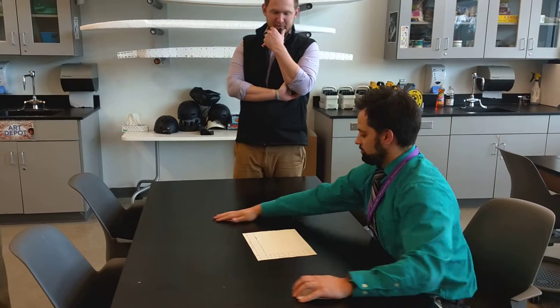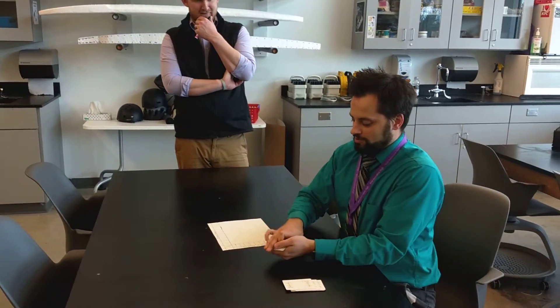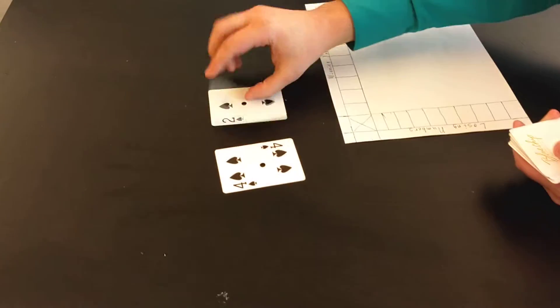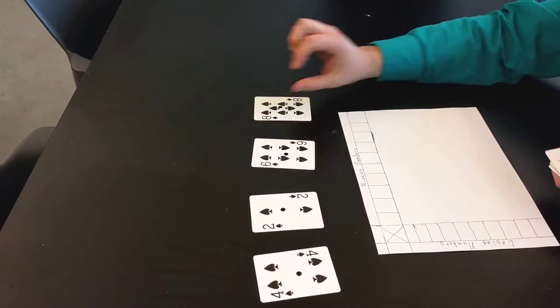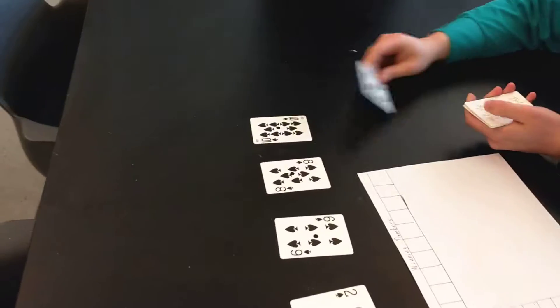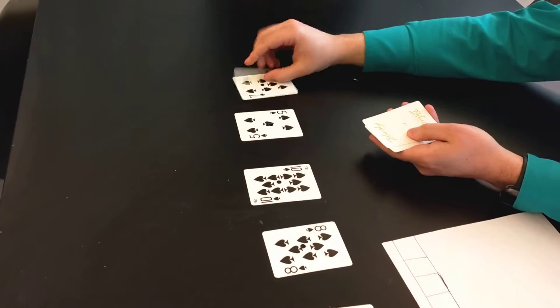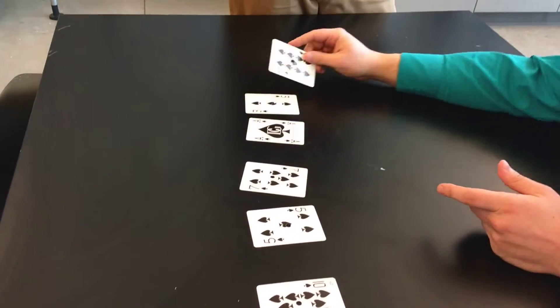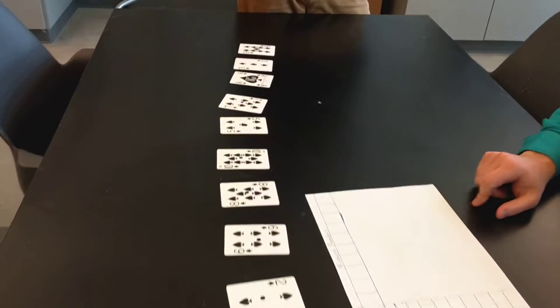I'm pulling from the top here. Top left corner starts with: four, two, six, eight, ten, five, seven, one, three, nine — where the ten represents a zero.